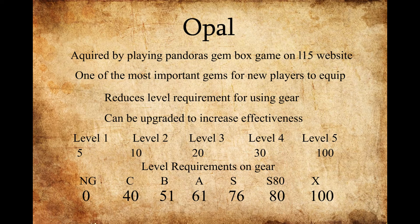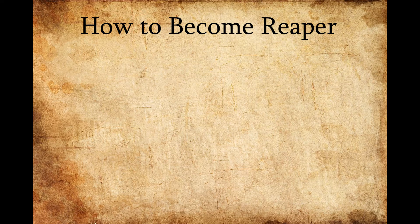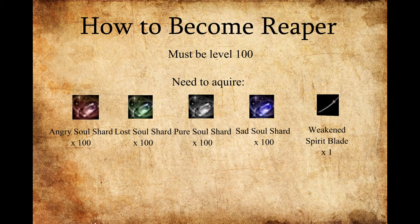Let's talk about the Reaper class. After you level your character to level 100, you have the ability to change into the Reaper class. It has many benefits, including the ability to use all the magic from the Mage class, custom spells and buffs, the same ranged bonus as elves, and increased hit point and mana point caps. To become a Reaper, you need to be level 100 and collect several items: the four different soul shards and a weakened spirit blade. You'll need 100 of each soul shard and one spirit blade, which are combined at NPC Elyona at Ivory Tower level 3 to create a charged spirit blade.